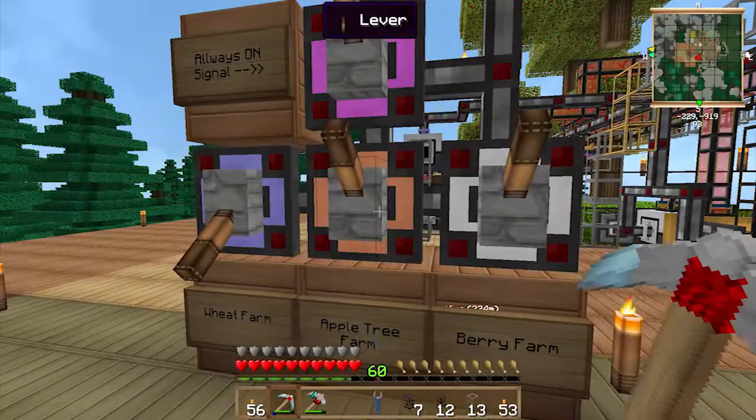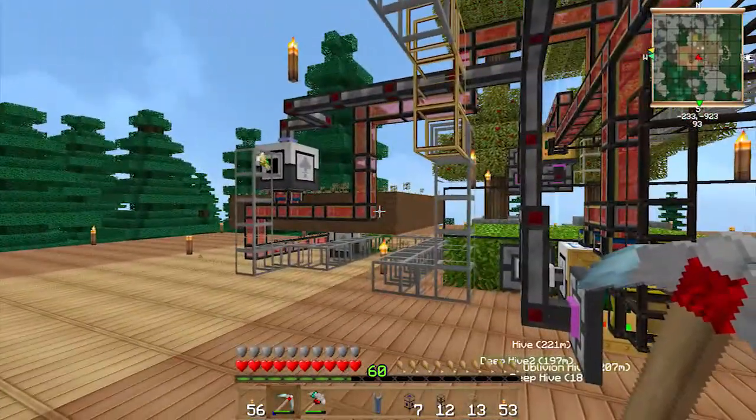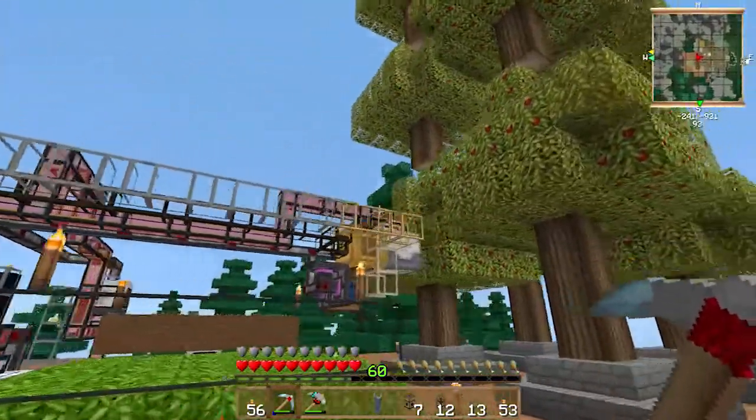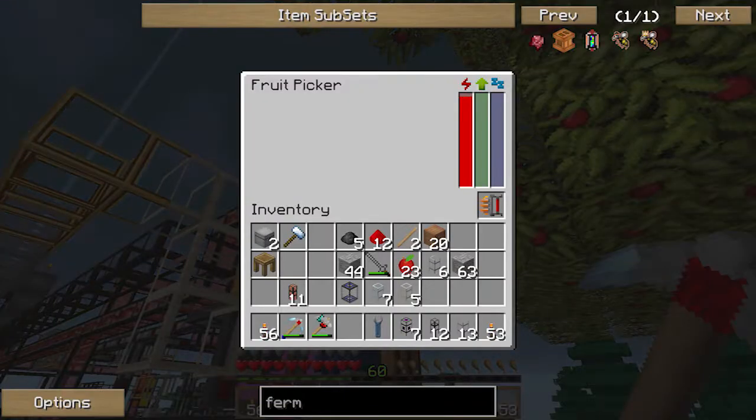Now we need to go turn our machines on. Berry farm turned on — berries being harvested. Turn on the apple tree farm and turn the wheat farm on. Now we've got wheat and seeds being produced, and the apple tree harvesting.